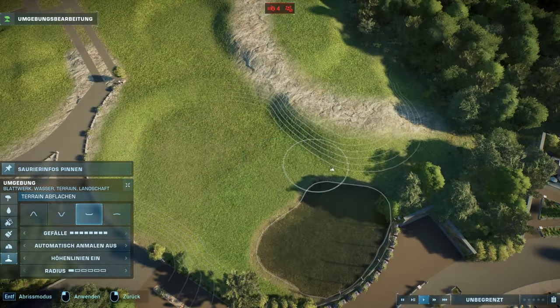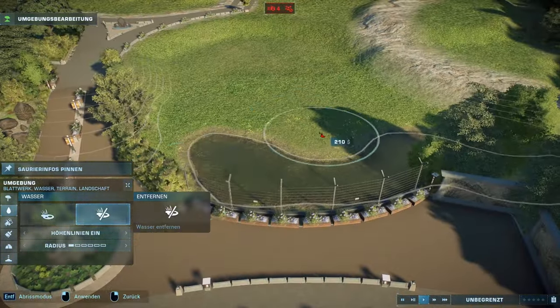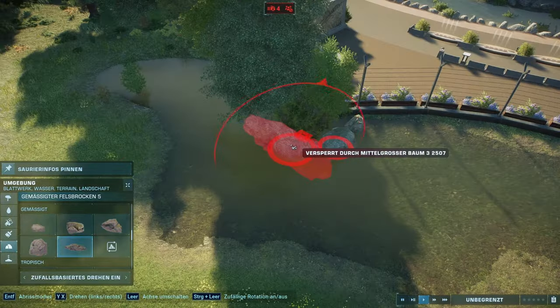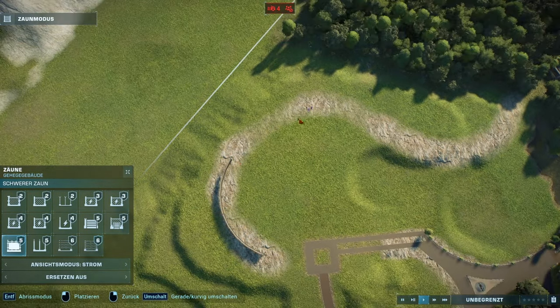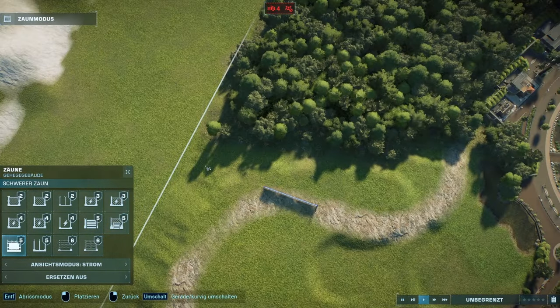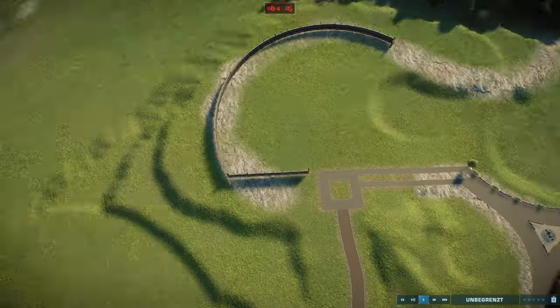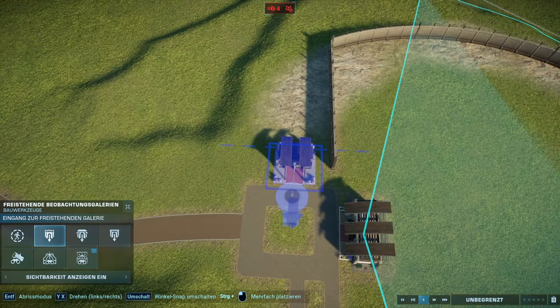Now I'm going to be starting the build on the Acrocanthosaurus habitat, which is the biggest and in my opinion probably the best part of this episode. There's a lot of elevation difference and a lot of elevation in general in this habitat, because at the bottom you have this view area with the water where the guests can look into it from the plaza that surrounds the Spino-Raptor Temple.